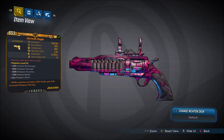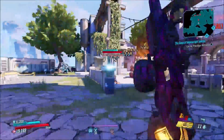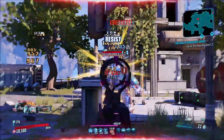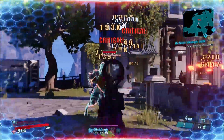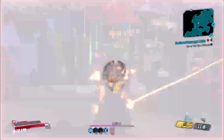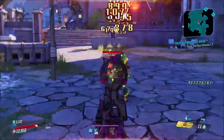Coming in at number 4 is going to be the Maggy. The Maggy is a legendary Jakobs pistol. It drops from Turnkey Tim in the mission Guns of Reliance. You cannot get any elements on this weapon, and basically it shoots 6 pellets per shot — just that simple. It's a very basic legendary pistol, but a very effective one. It fires very fast, pretty much as fast as you can pull the trigger. The reload is really fast, you're going to be getting shots downrange, and they do really good damage. This is just an all-around really good, simple pistol.